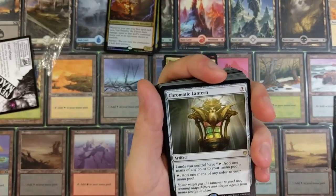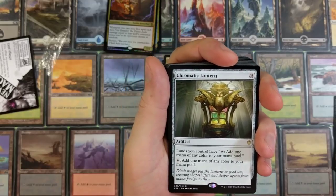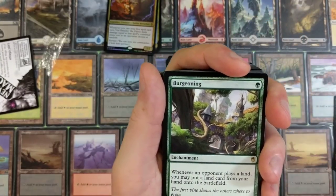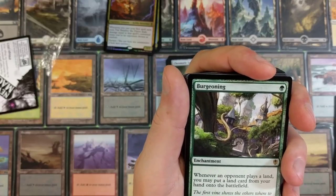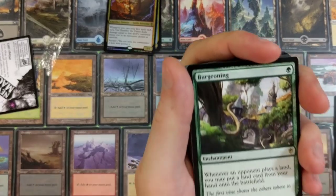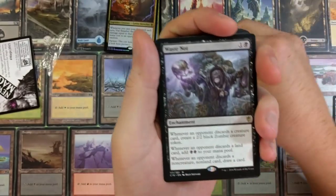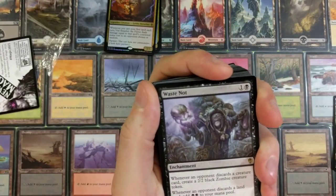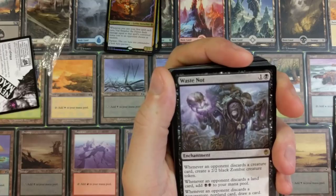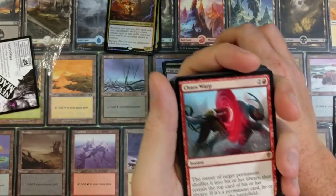Oh hell yes — didn't even know that was in here — Chromatic Lantern! Lands you control have tap: add one mana of any color. Tap it: add one mana of any color. Awesome card. Waste Not — whenever an opponent plays a land you may put a land card from your hand onto the battlefield. I got a foil of that, I'm so special. Whenever an opponent discards a creature card, create a 2/2 black Zombie token. Whenever an opponent discards a land card, add two black mana. Whenever an opponent discards a non-creature, non-land card, draw a card.